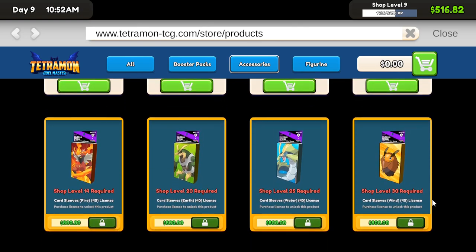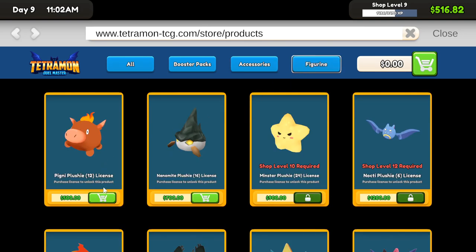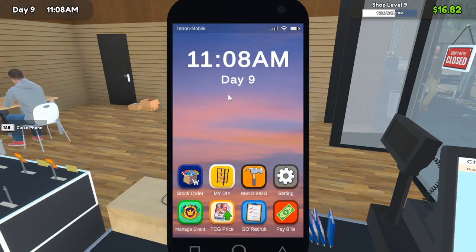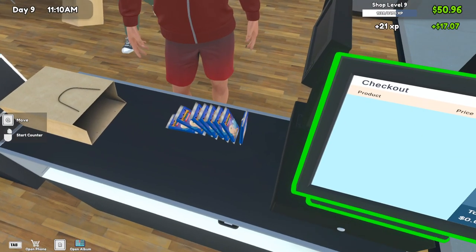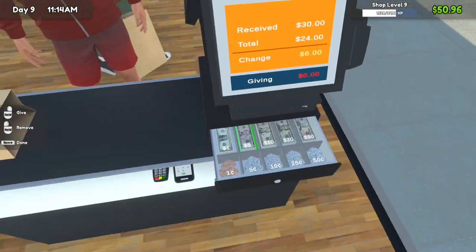We could get white dye, or we get yellow, or we get figurines. I think figurines is the way to go for right now — basically more product to make us more money.